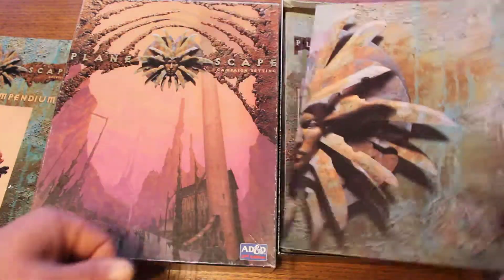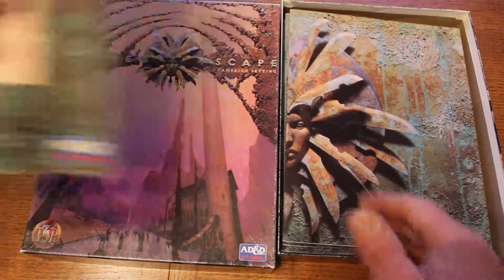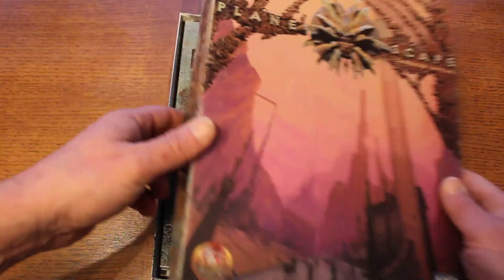Then you have your DM screen — it's a four-panel fold-out with art on both sides and a crazy icon in the middle. We'll put that in there and close this up.